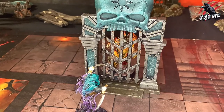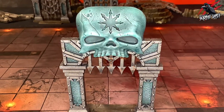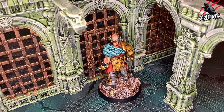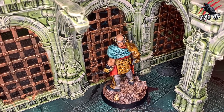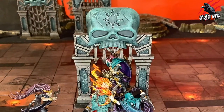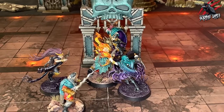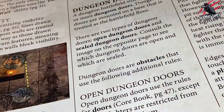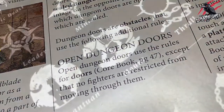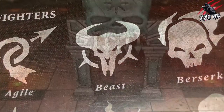Dungeon doors are obstacles that use the following additional rules. Open dungeon doors use the rules for doors, which we went through in the core book during part 11 — the terrain. There's one exception: no fighters are restricted from moving through them. I take this to mean that fighters with the mount or beast room mark can now move through the dungeon doors.